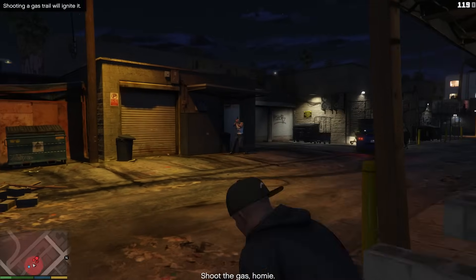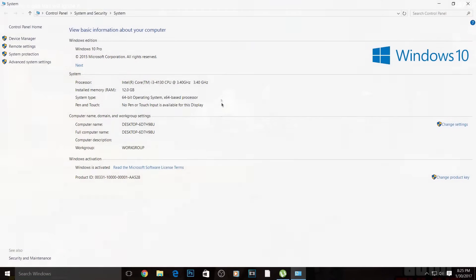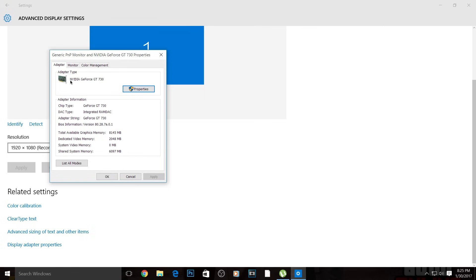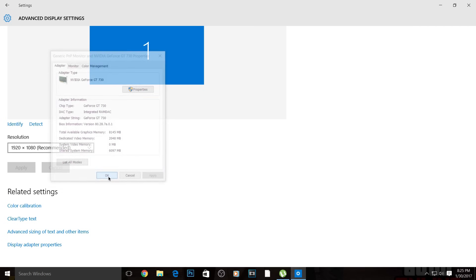First of all, let me show you my system properties. I have an i3 4th generation 3.4 GHz processor and 12GB of RAM. I have a 64-bit Windows 10 operating system. For my graphics card, I have an NVIDIA GT 730 — total available graphics memory is 8GB, dedicated video memory is 2GB, and system shared memory taken from RAM is 6GB.